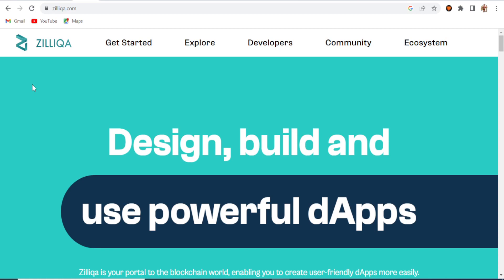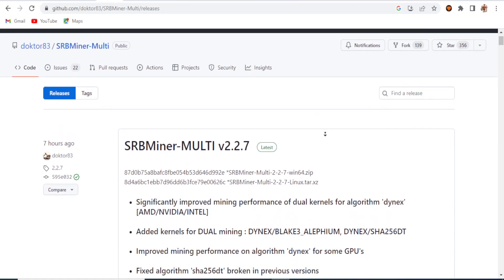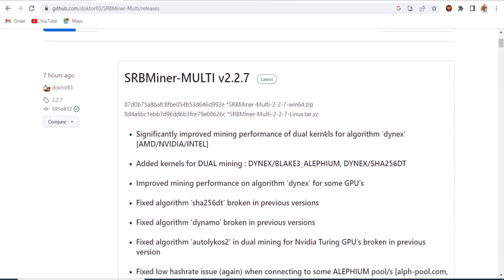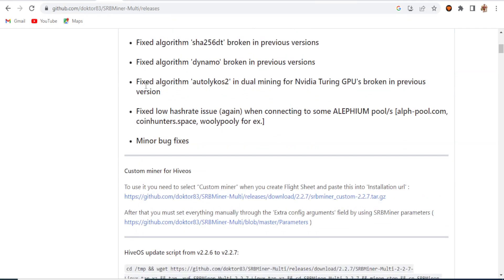I selected the new SRB Miner version. Version 2.2.6 is available on HiveOS, but SRB Miner has listed a new version, 2.2.7, which improves mining performance for dual coin mining with Dynex and Iron Fish. If you're going to use 2.2.7 for Dynex and Iron Fish, you can definitely try that to get maximum mining performance.